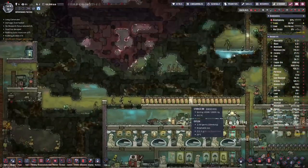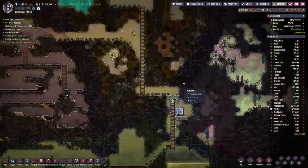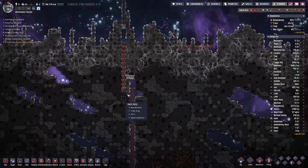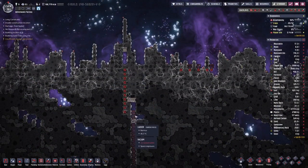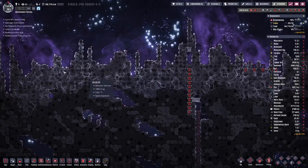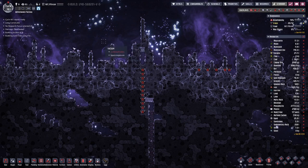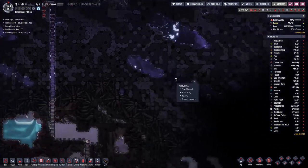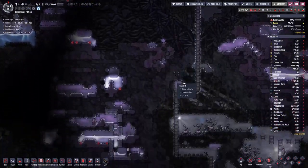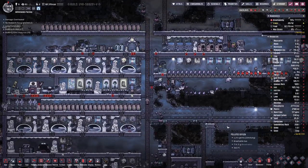We do have a bit of sand, and of course we could also use resources from up here, where currently the exit is blocked off. Which does not really matter, because we do not need the resources from up here. Having duplicants out here during a meteor storm always carries the risk that they then cannot find their way back. But I think for now we are looking good.